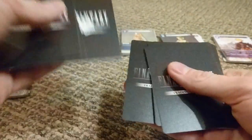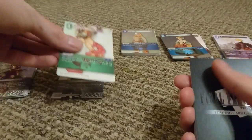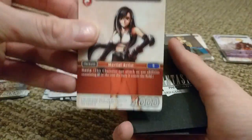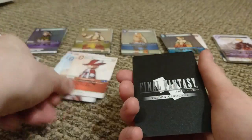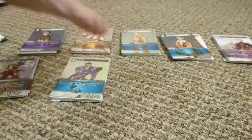Four more packs to go — hope you're staying with me, we're ten minutes into this video. Pack 7: We've got Cloud — light type, only cost 4, 8,000 power with some cool abilities. Sylph. Duke Larg from Tactics. Leviathan summon. A Dragoon from Tactics. Kit Sith — awesome. Another Tifa. Chemist. Another Air backup. Alma again. Red Mage, and the holo is Leon from Final Fantasy 2 — heroic! He's pretty cool. Still hunting for that beastie Sephiroth — everyone wants Sephiroth.